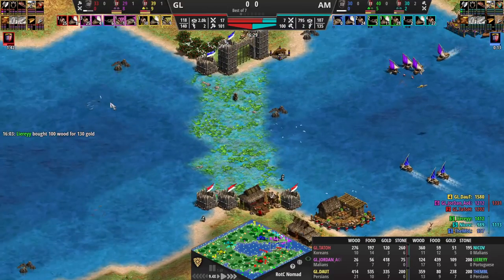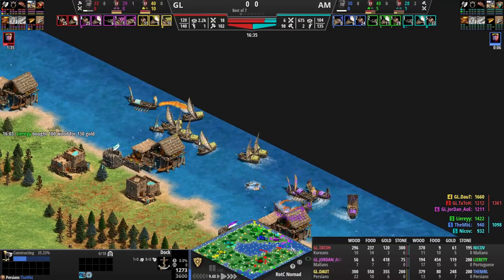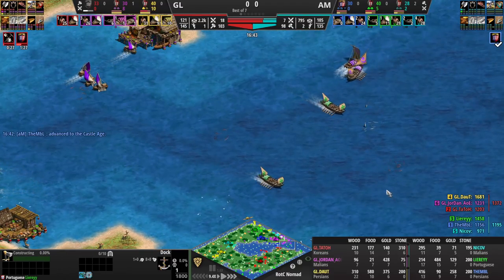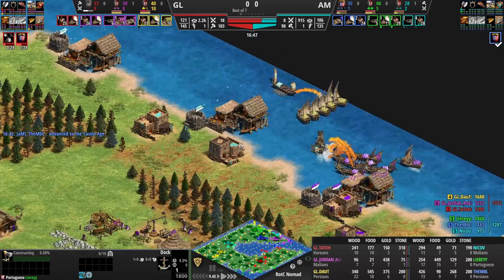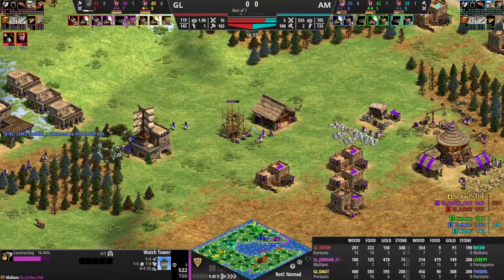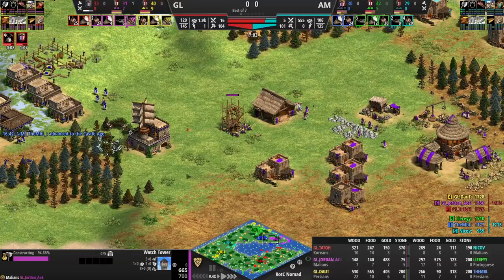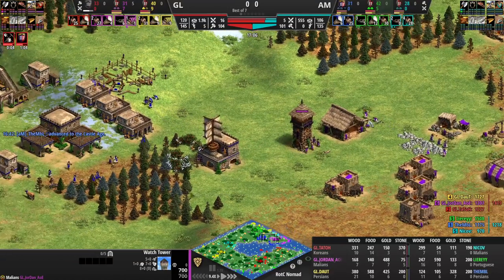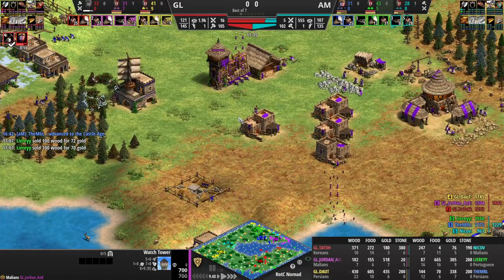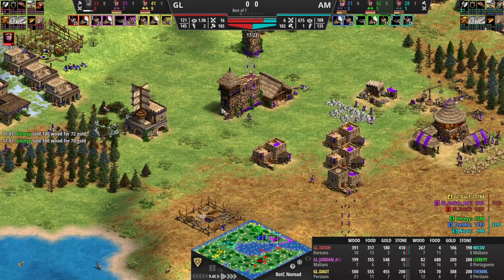Now it's Leary's job. Leary killed one fishing ship from Tato — this should be Leary's responsibility to find the rest of Tato's fish. Look at MBL — he's going to save his fish for now, loop them to the left of his gate and build a sneaky dock there. I really like this tower from Jordan that he's put up between him and MBL. He knew MBL was going fast castle, so he's added a wall, gone under stone, and gone for a tower right away to buy more time.